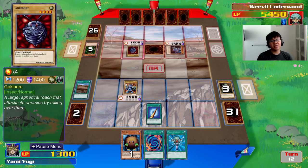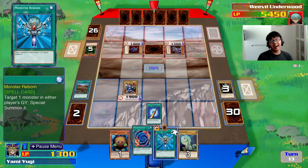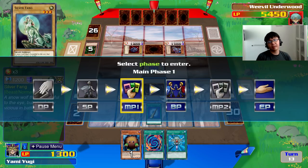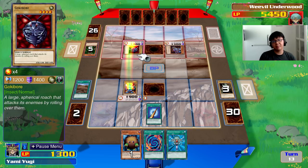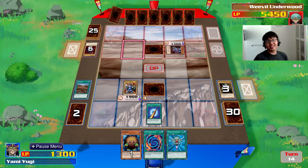It looks like he doesn't have any tribute monsters either, so we're back to the same situation. I really need some good monsters. Silver Fang? It's not Dinosaur, Zombie, or Rock — this is even worse than Beaver Warrior. Even if his face-down is another Man-Eater Bug, there's not much I can do. I'll clear the rest of his monsters without touching Howling Insect first, and pray for a better monster next turn.